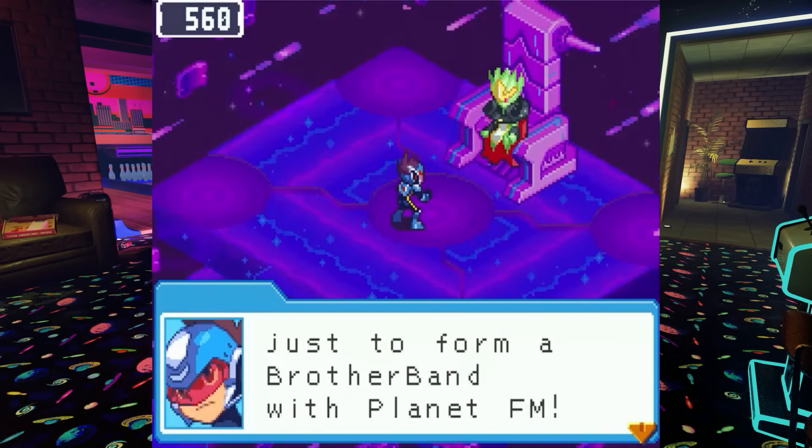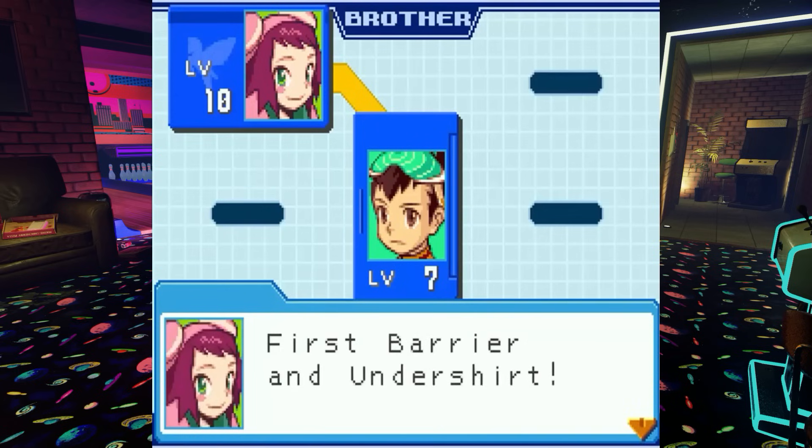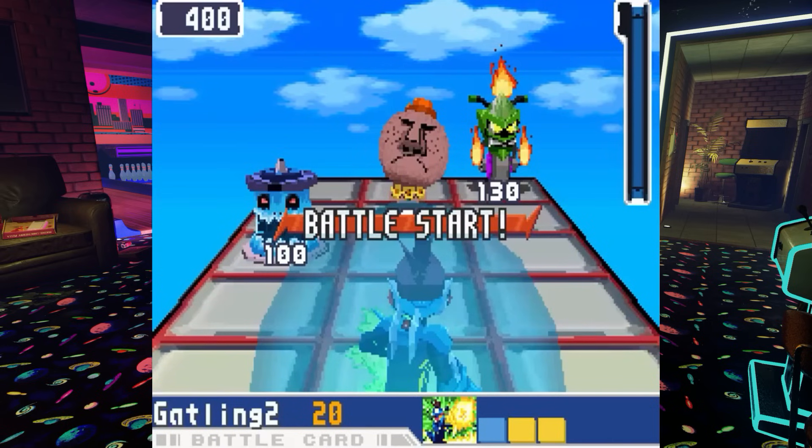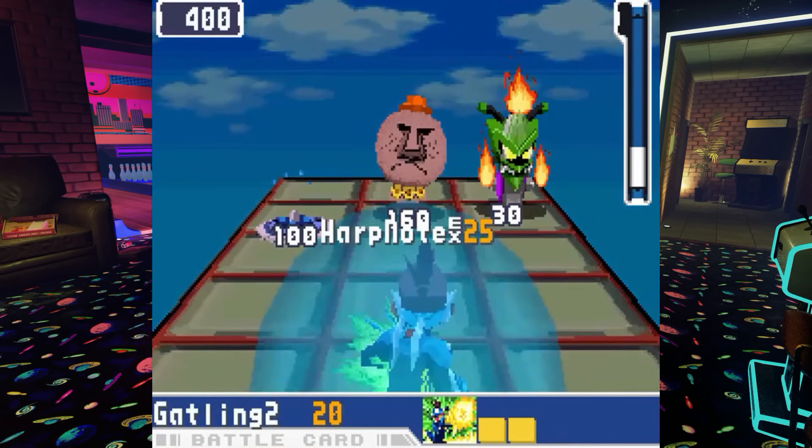Not only that, but Brother Bands can even be formed between entire planets. In terms of gameplay, forming new Brother Bands gives you actual in-game power. Forming friends with NPCs and other players gives you an edge in battle in the form of abilities and Brother cards in the first game.